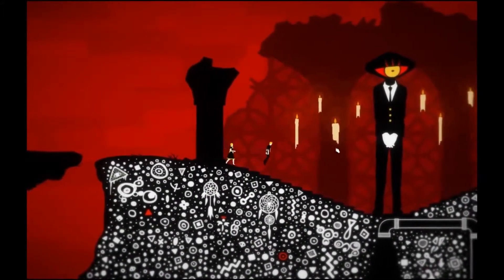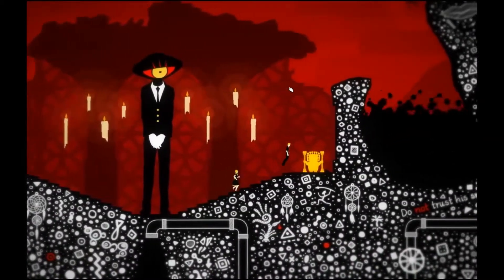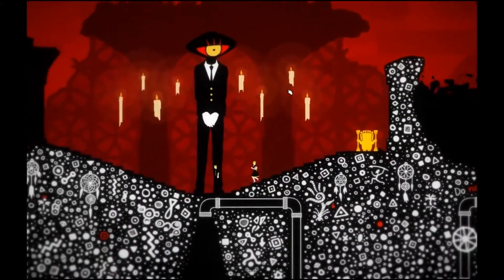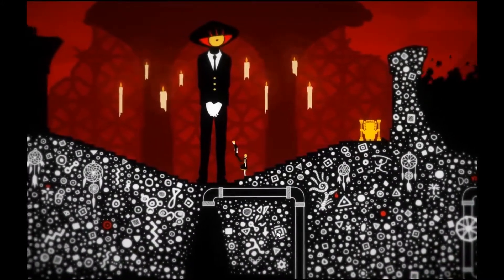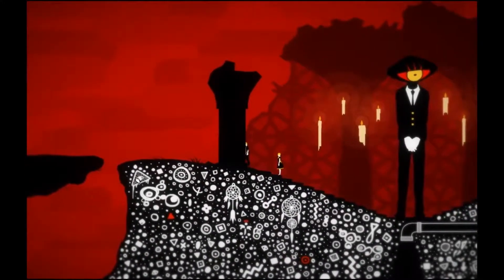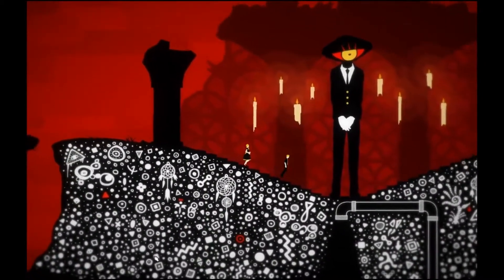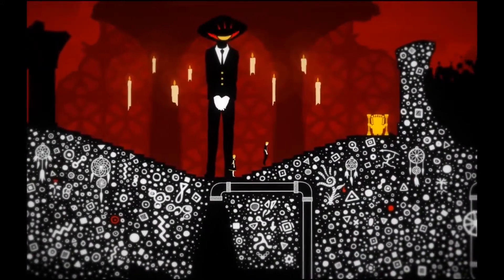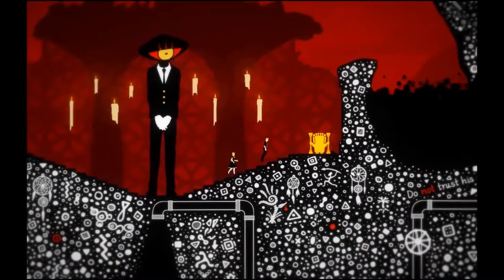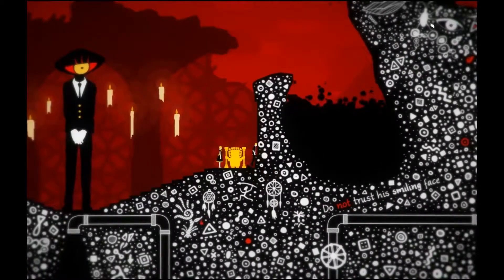Maybe if he doesn't see me... okay, don't trust his smiling face. What could that mean? Just gonna have to keep clicking on everything. Something has gotta activate. There's an eye. I have to just keep clicking — it's gotta be some kind of hidden thing. Once we find it... there's an eye up there.